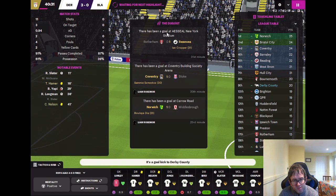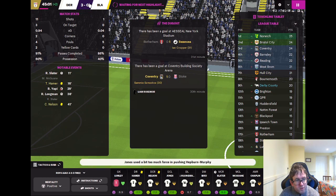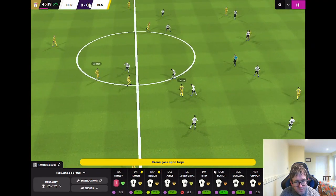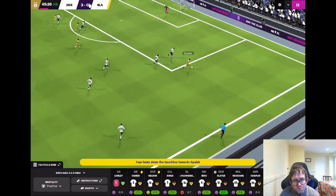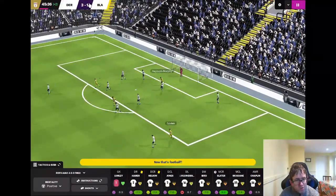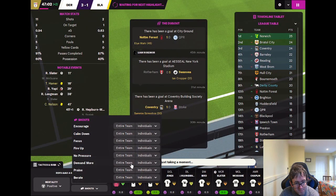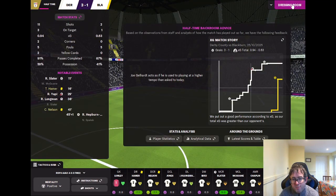A thoroughly professional first-half display from Derby County so far. We're looking good for three points and still behind Bournemouth on goal difference, so there's still an incentive to go for more. But Blackburn hit back — Spalak comes forward and crosses it in for Rush and Hepburn-Murphy who scores. It's 3-1. That is the half-time score: Derby County 3, Blackburn Rovers 1.